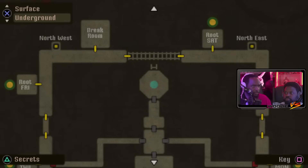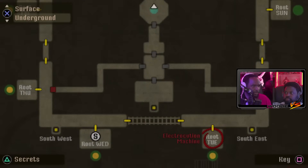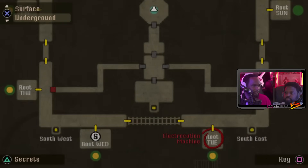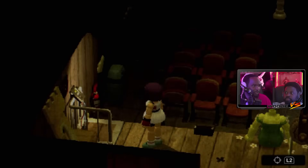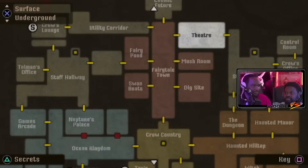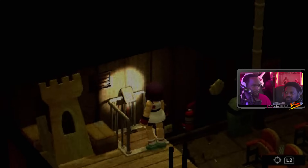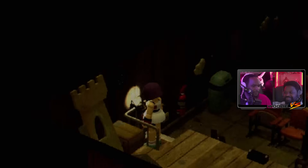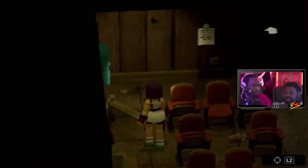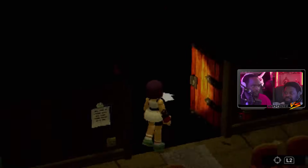No point going downstairs, although there's probably gonna be bigger threats waiting in those hallways that are harder to dodge. It's a more straight shot, but I don't know which way has less bullshit to be honest. Both of these might be bad. For sure the outside is now screwed.